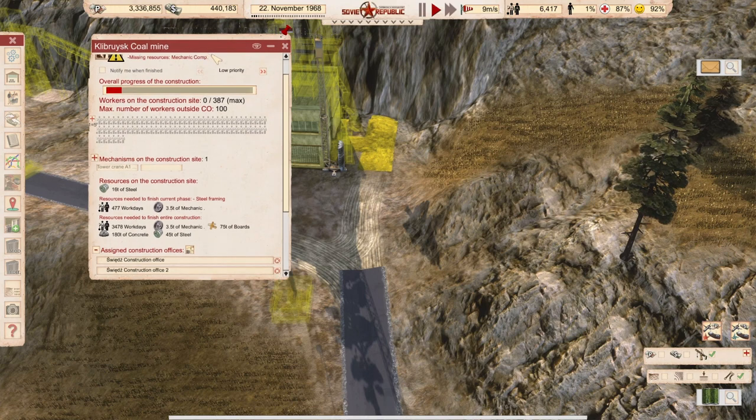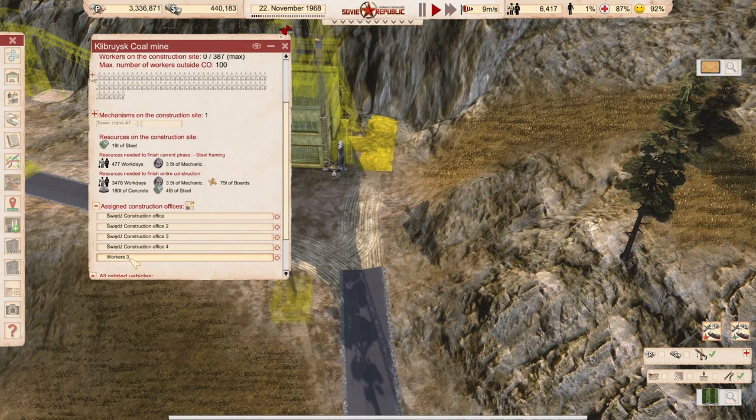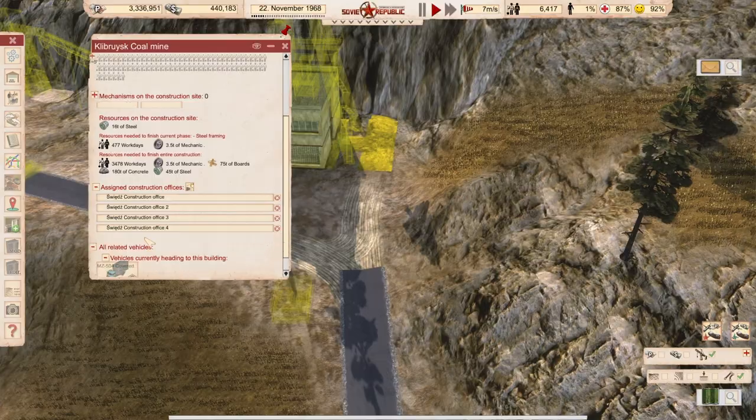The mine should be on low priority - let's remove the workers here from this mine.